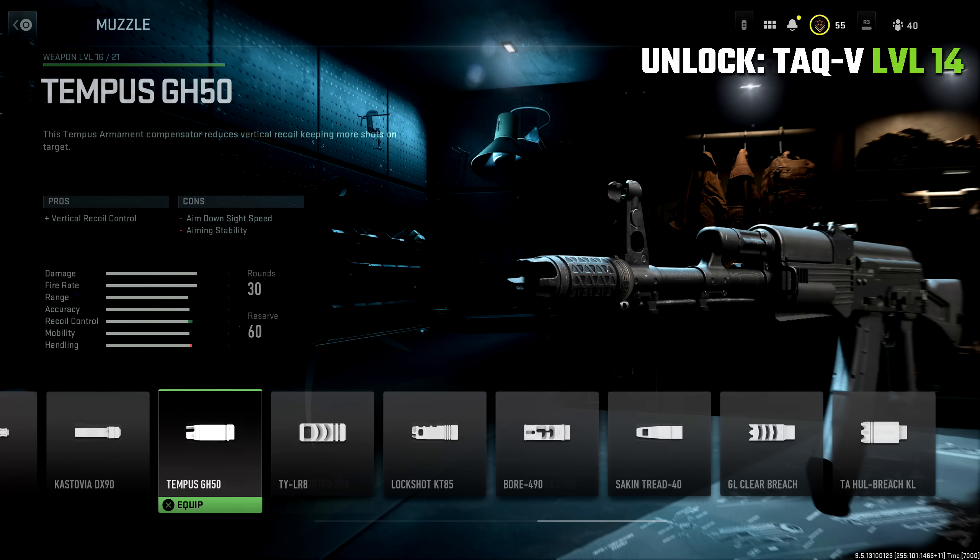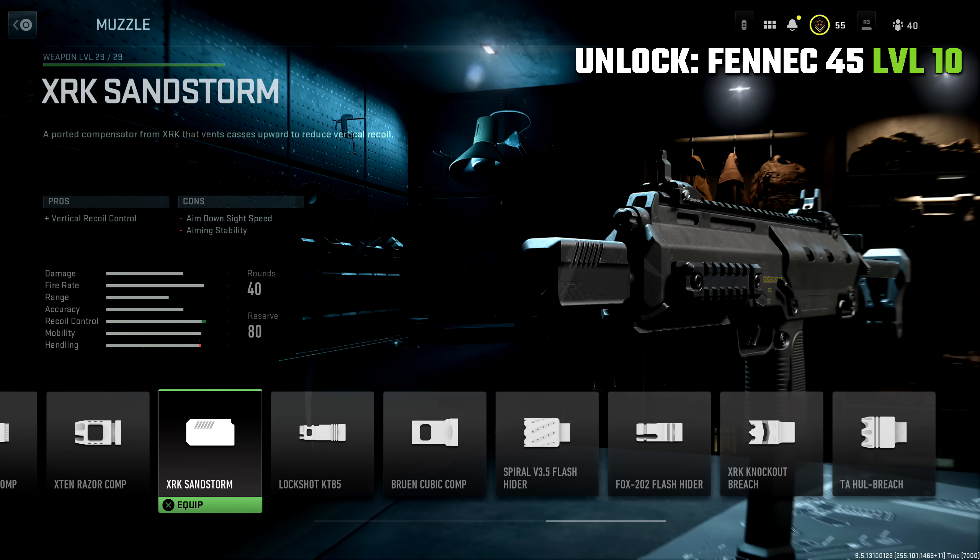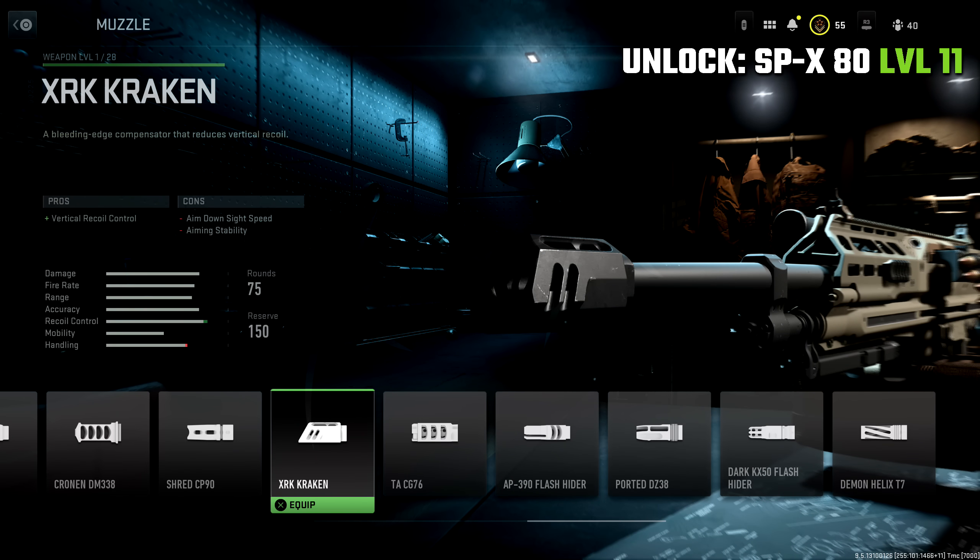The next one is essentially the same attachment with a different name that applies to different weapons, like the Kastov weapon platform — this is the Tempest GH 50, unlocked by getting the TAC-V up to level 14. For SMGs, they don't have either of those; instead we have the XRK Sandstorm, again the same attachment with a different name, unlocked by getting the Fennec 45 up to level 10. Finally, there's the XRK Kraken, which you'll see on the RPK MG for instance — unlocked by getting the SPX 80 up to level 11, though you don't have to prioritize this one as much since it applies to fewer guns.